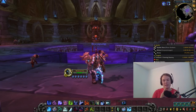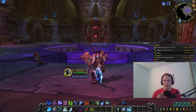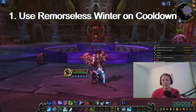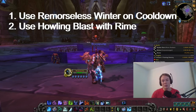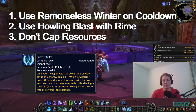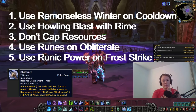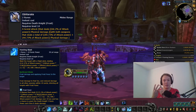For the rotation, we have two cases: single target and AoE. For single target, the priority is: first, use Remorseless Winter on cooldown — it comes up every 20 seconds. Second, use Howling Blast whenever you get Rime procs, so you don't overlap them. Third, don't cap runic power — use Frost Strike if you're at 80 or higher. Finally, spend runes on Obliterate and use Frost Strike as filler. Generally it's just three spells: Obliterate, Howling Blast, and Frost Strike, used based on your procs.